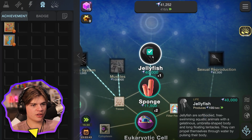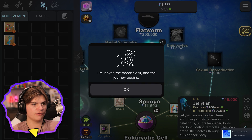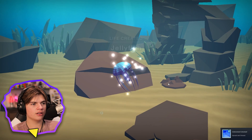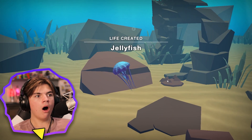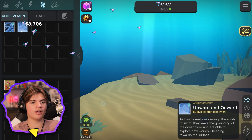Jellyfish — I want a jellyfish for 40,000. We got this! We have enough for the jellyfish, I'm ready. Yes! Life leaves the ocean floor and the journey begins. Take me to the ocean! So we're like pre-dinosaurs.